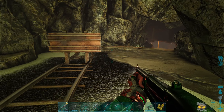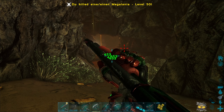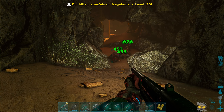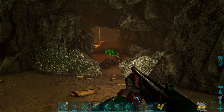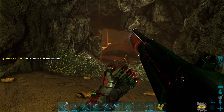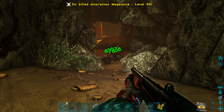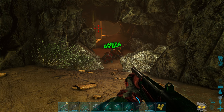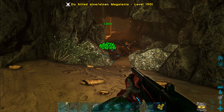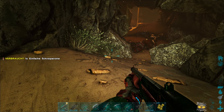Nach links, rechts oder geradeaus? Da sind Spinnenweben – das ist doch verheißungsvoll! Ich kann mal hier runter gucken. Ja, hier führt ein Weg runter. Hier führt – da ist ein roter Strahl. Da läuft irgendwas runter, Sand oder so. Aber es ist ein Skelett! Wie bei Galanias, jetzt müssen wir auch noch auf die Decke achten.